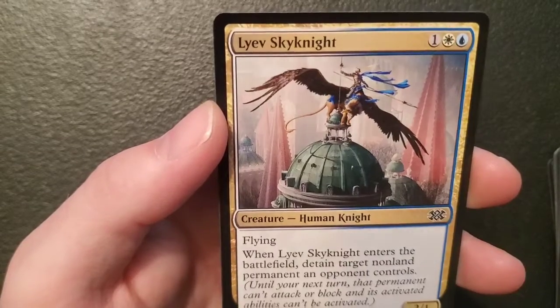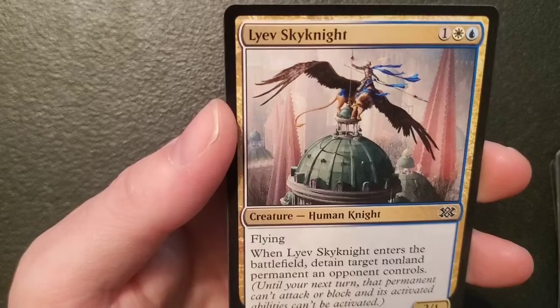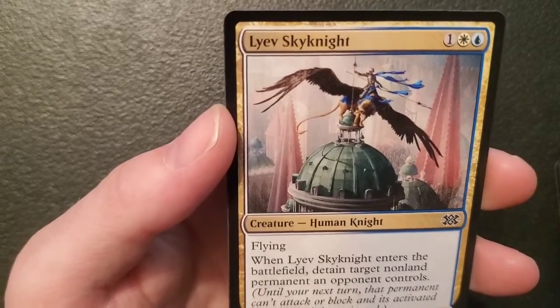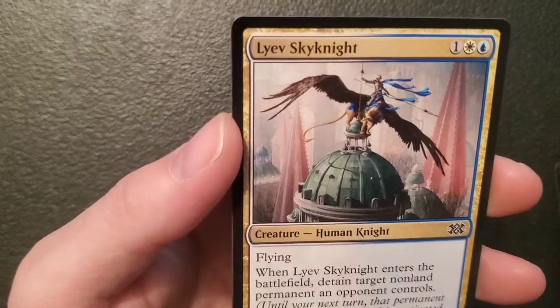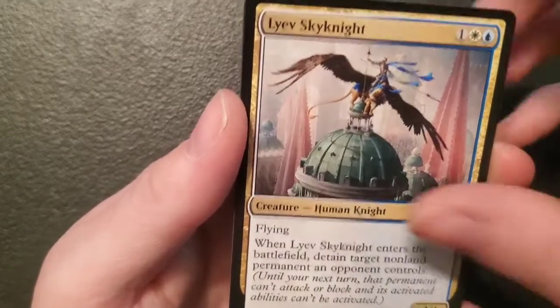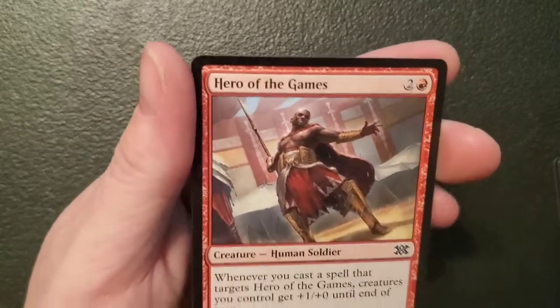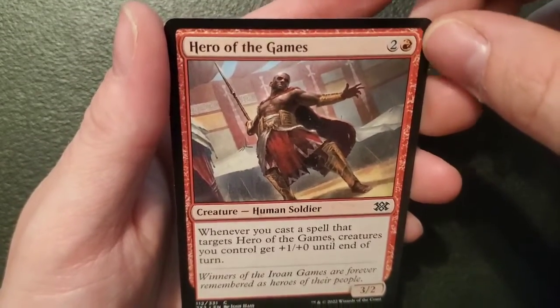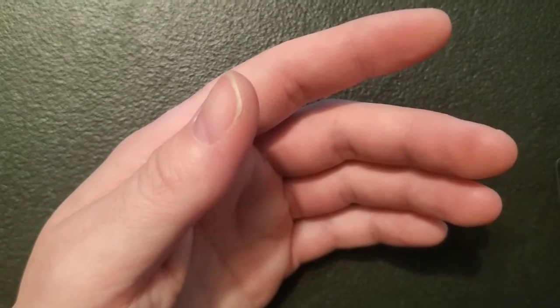Lavinia of the Tenth — a three-one human knight for one of planes and an island, got flying, and when it enters the battlefield: detain — target non-land permanent an opponent controls. Until your next turn that permanent can't attack or block and its activated abilities can't be activated. I've never seen this detain mechanic before — that's pretty spiffy. Hero of the Games — a three-two human soldier for two and a mountain: whenever you cast a spell that targets Hero of the Games, creatures you control get plus one plus zero until end of turn. That pack would have been meh, but we got Skullbriar. Super happy with that — bad son of a bitch.